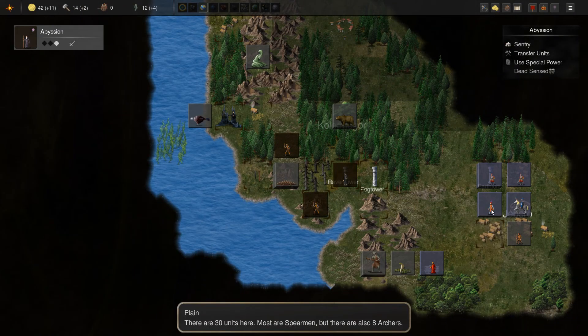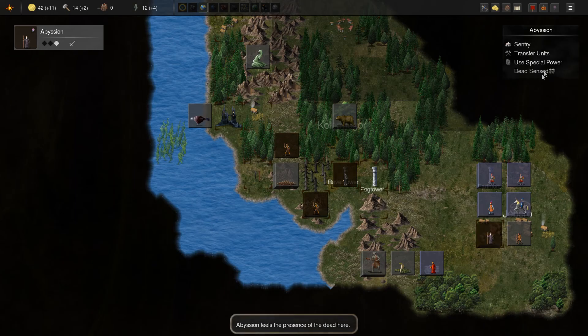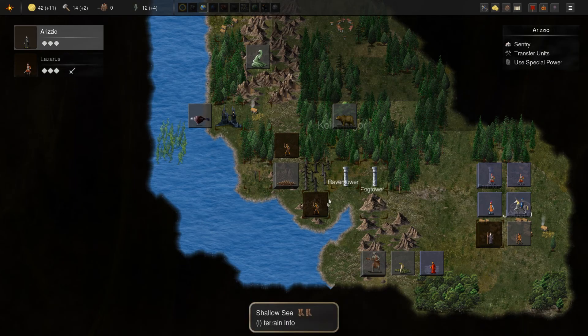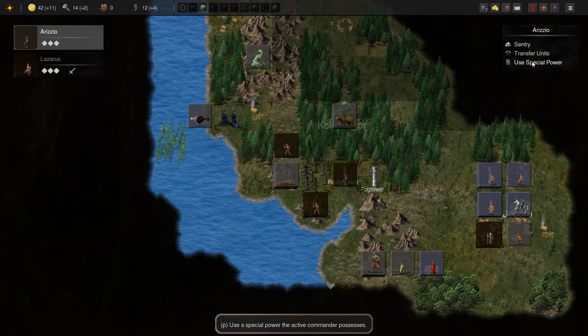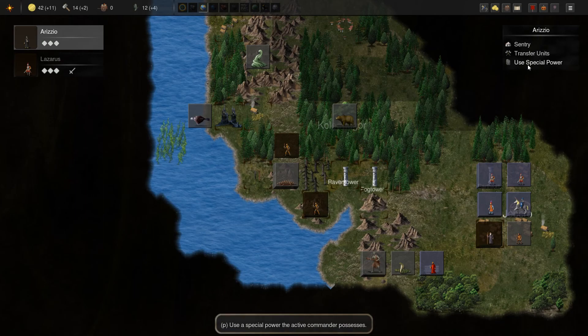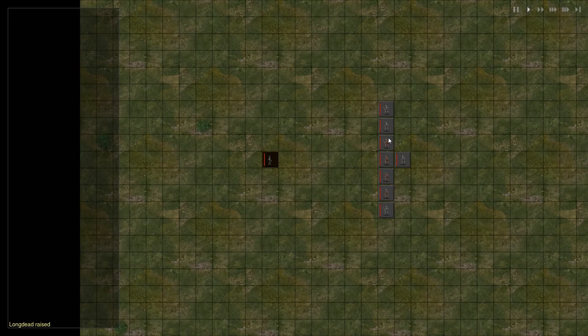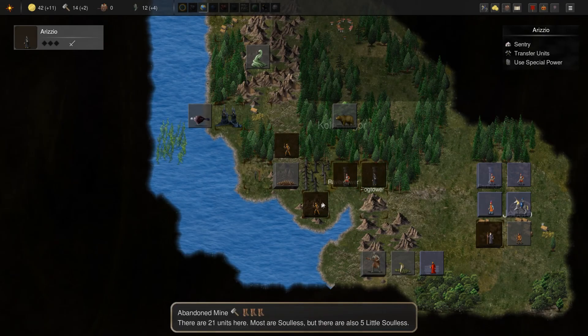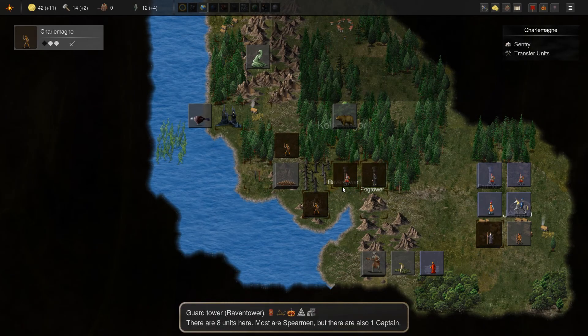Pretty sure we can take on these guys right there — dead sensed here, there's a lot of dead to raise around the world. We use special power here to raise dead. Actually, we're not gonna do that — I'm gonna move over here and do it and raise dead, because we already raised dead in the other location. We're getting a decent amount of stuff out of that — we raised everything that was able to be raised there.